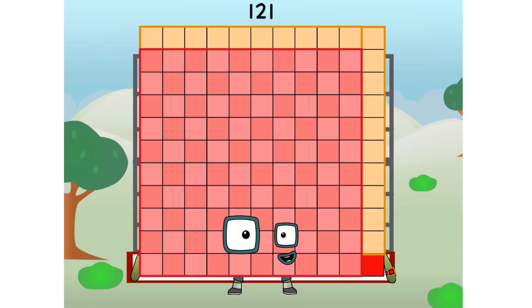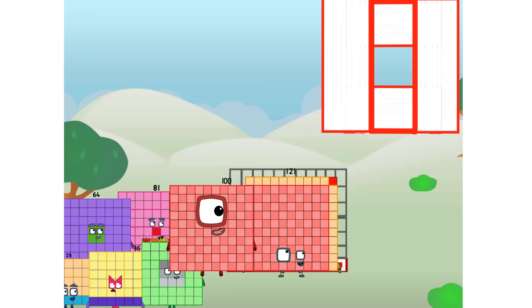121 commencing football test flight. All systems checking out. 11 by 11. Wish me football. Whoa! Yowzer. Didn't get that high, but I did just invent the square football. Guess you've got to give it a go to get football-y.